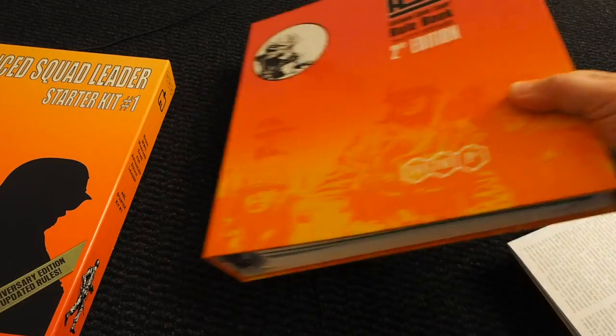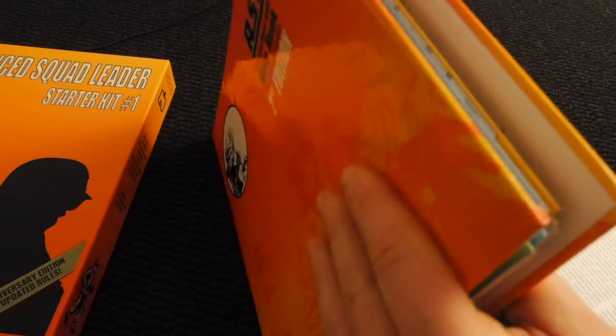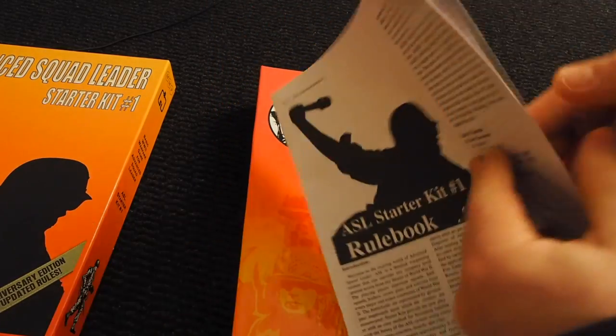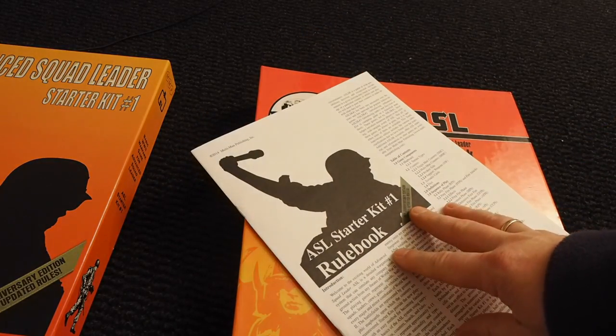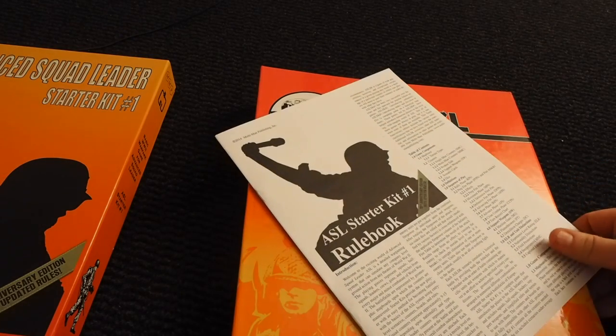The starter kits will take you from this rulebook to this rulebook — well, more or less. This condensed version is just for infantry, because Starter Kit number one is just about infantry.